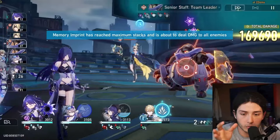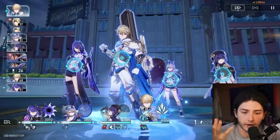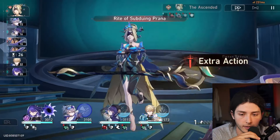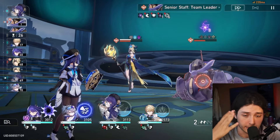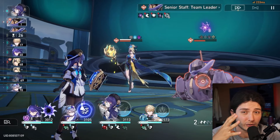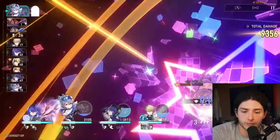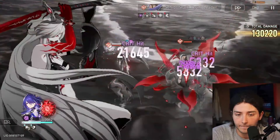We still have one more action after this. That was clutch because the shield is not going to revive. Still no Atarki. Now we're pretty much going to have to rely on the MOC buff to take it out. We're at four stacks, so we need two more hits. Luocha is going to be our sixth attack, and then hopefully it drops with enough damage to kill Kokolia.